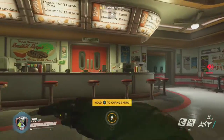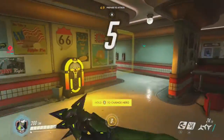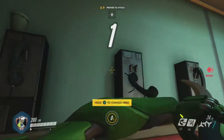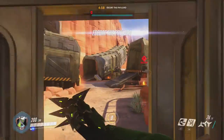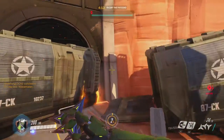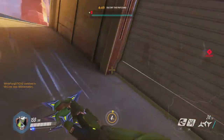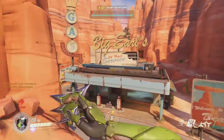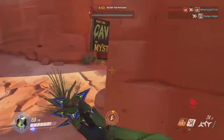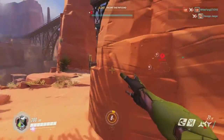In this footage, I spotted Zenyatta all by himself and went for him. He threw his orb but I think I got him. You can see here I'm going in the back, I'm flanking, trying to get way back there so I can pick them off while my teammates handle the frontline. I'm basically an assassin.